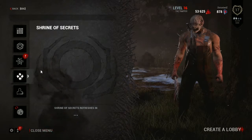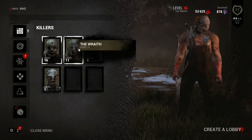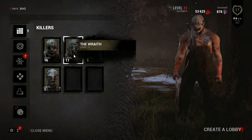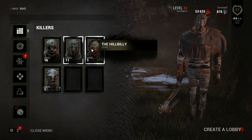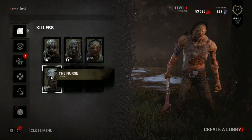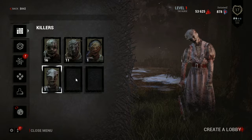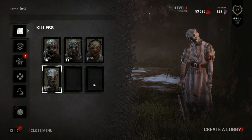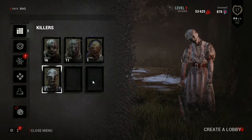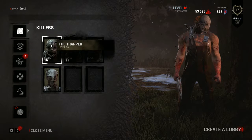We can open our menu and see the list of killers: we got the Trapper, the Wraith, the Hillbilly, and the Nurse. There are two more — there is an actual Michael Myers and another one I can't remember the name of — but those are on expansion DLCs that I don't have. Today we're gonna use the Trapper.